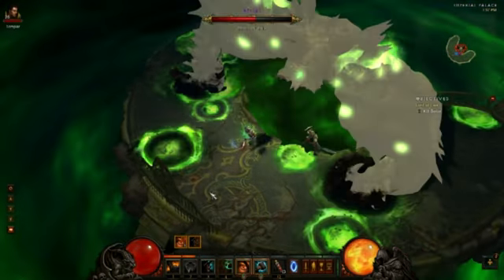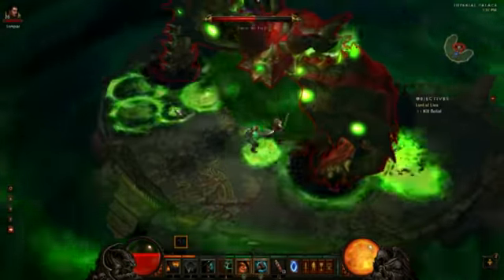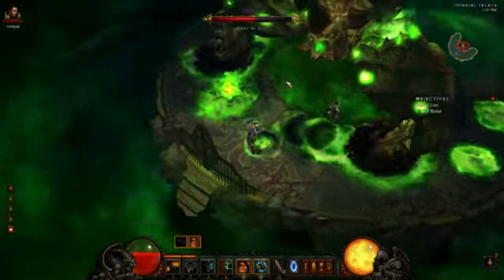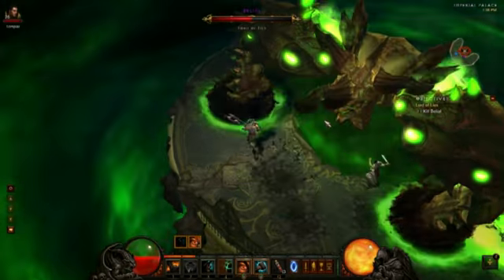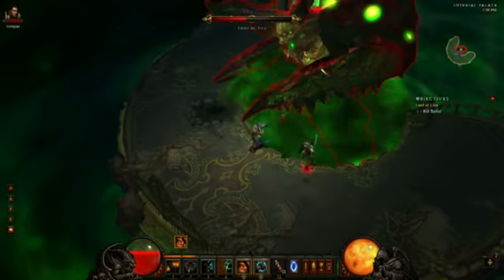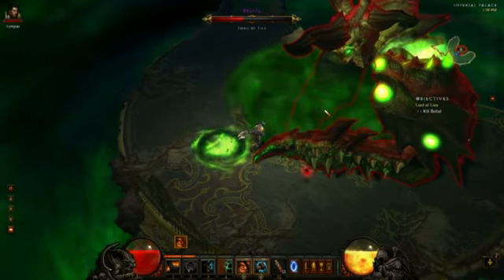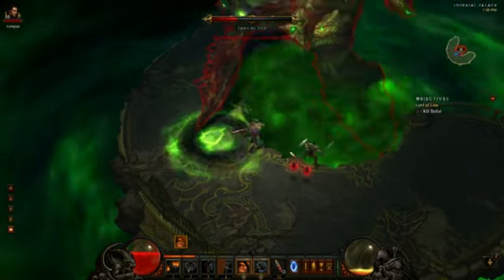He's got three basic attacks. First, he can smash a spot with his hands. Second, he brings green fire down. Third, he explodes the entire arena. Even on higher difficulty levels, the exploding arena attack can and will kill you, because there is just too much damage.